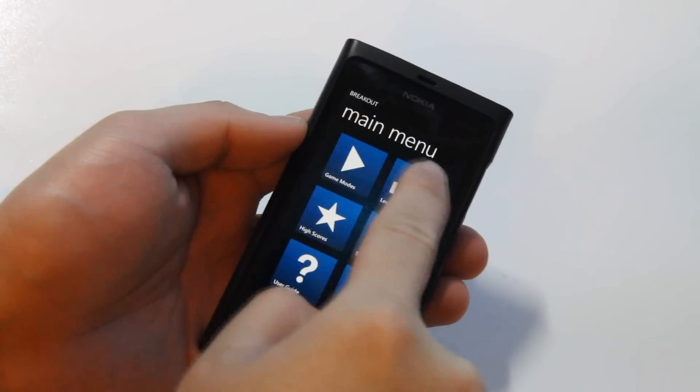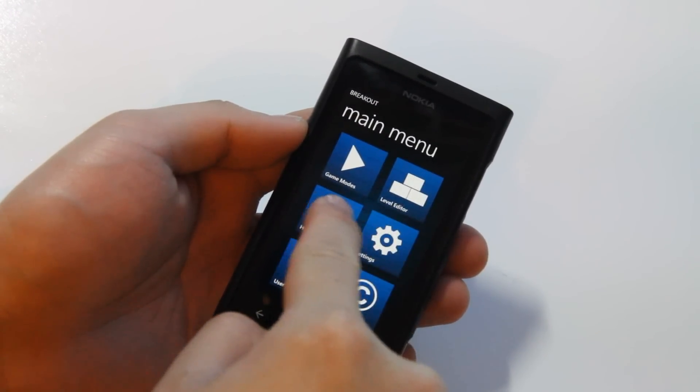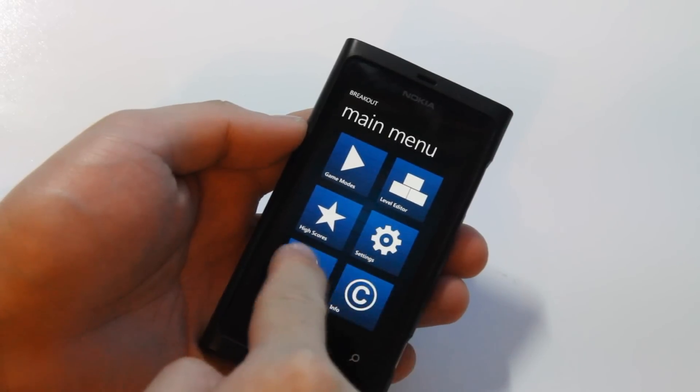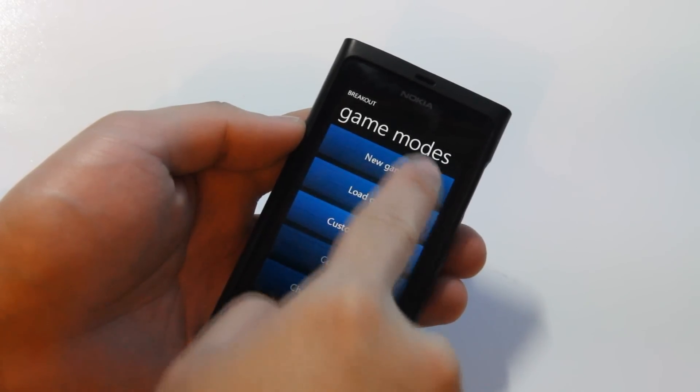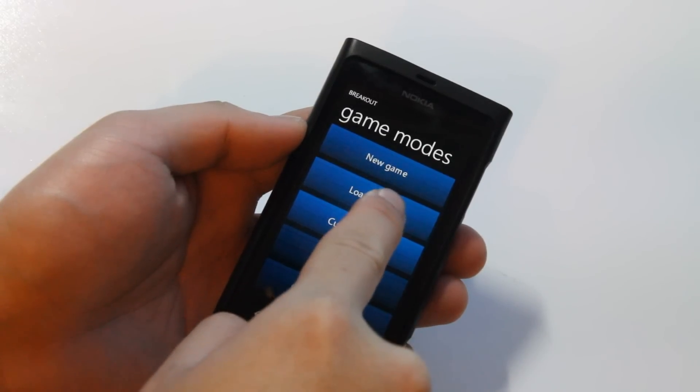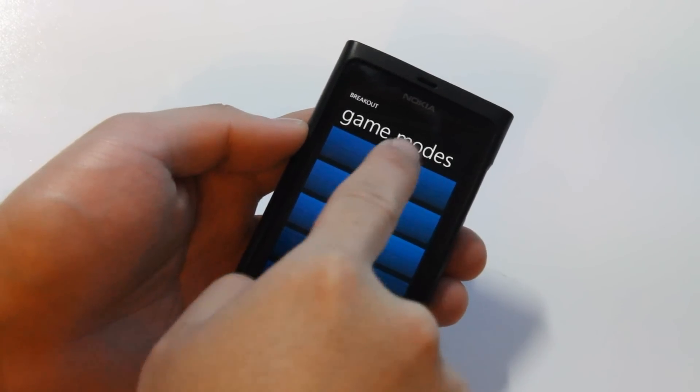This is the main menu. You've got game modes, level editor, checking out high scores, settings, user guides and info. Let's go straight ahead to the game mode. You've got new game, load game and custom levels.